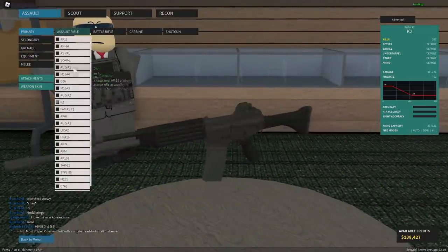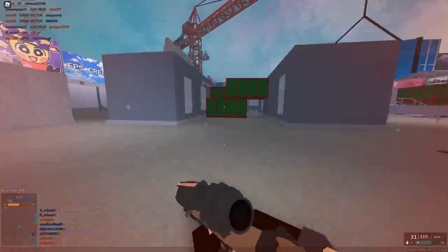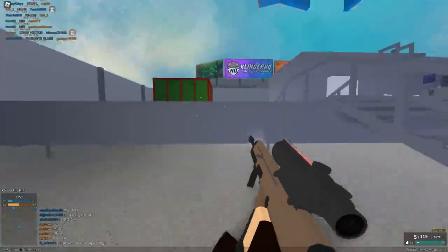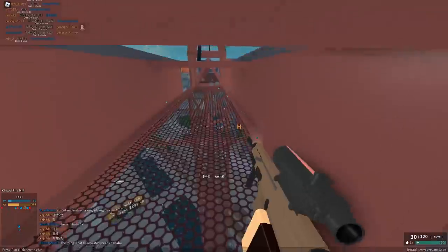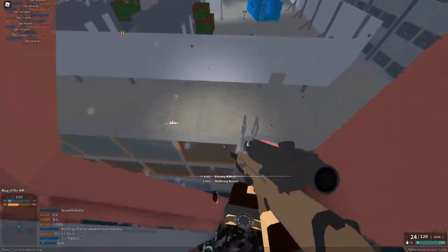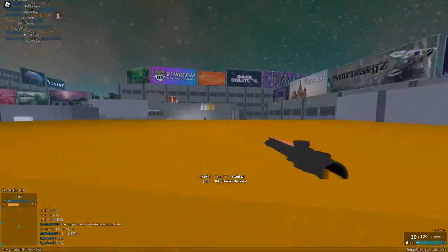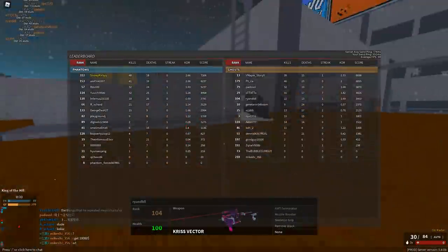Now we're going to Belgium — representing Belgium, we have the Scar L. For the Scar L, we got a TA-11 ACOG, a folding grip, and a flashlight. Scar L's very, very good. I really like this gun. You can now go on the crane on Mall — we are on the crane now taking control. The Scar L is so good, such a nice gun. We got three kills that life — good enough for me.